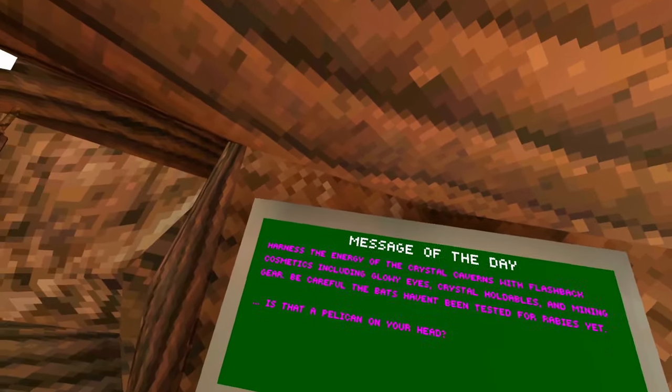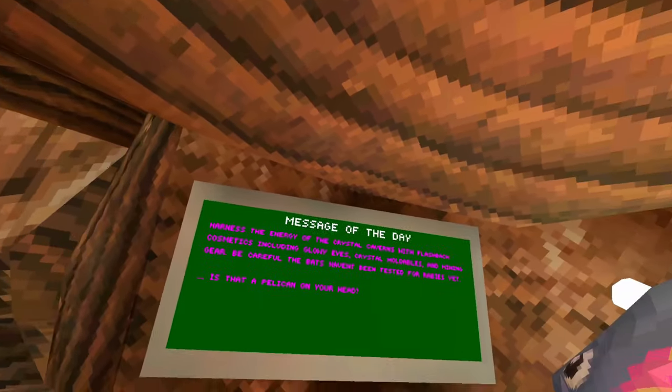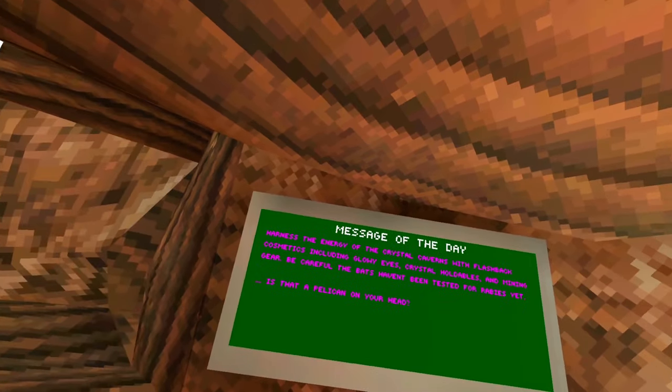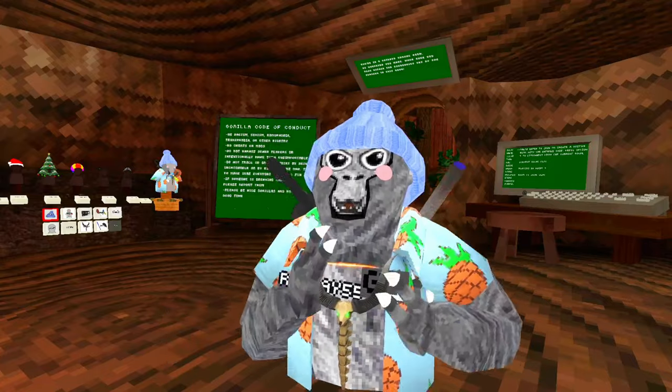First, let's read the board: harness the energy of the crystal caverns with flashback cosmetics including glowy eyes, crystal holdables, and mining gear. Be careful — the bats haven't been tested for rabies yet. Is that a pelican on your head? So it looks like we have the cave flashbacks.